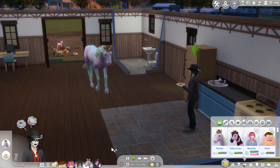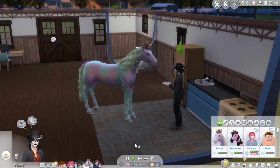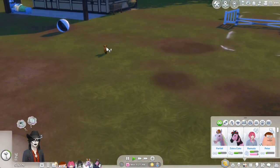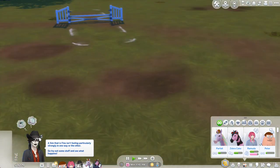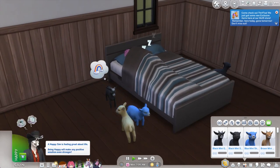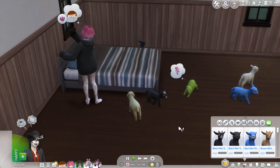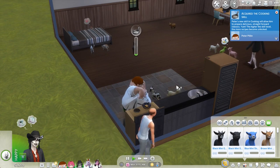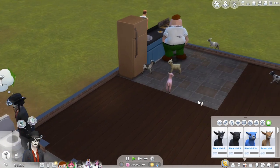Parfait just woke up. The first thing she does is come into my house and bite at me — that is just some classic Parfait behavior right there. Oh, look at the sheep. I don't think I even need to play as a Sim; I can just watch these sheep all day. They're trying to surround him.